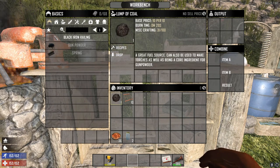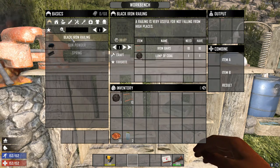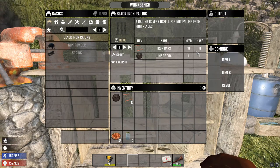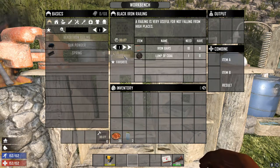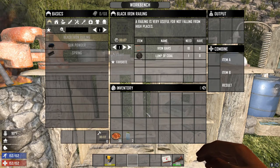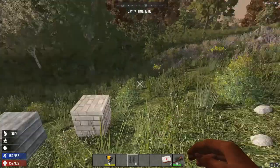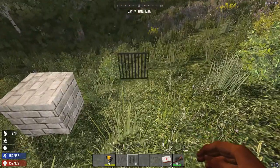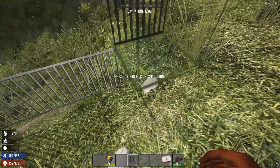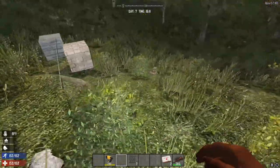Our forge has been cooking and we've got our 10 iron bars and one lump of coal. There's a recipe showing it requires a workbench. Go into the workbench, type in black iron railing — it says exactly how we created the recipe: 10 iron bars and one lump of coal. Let's craft it. Look at that — let's place them. Beautiful!